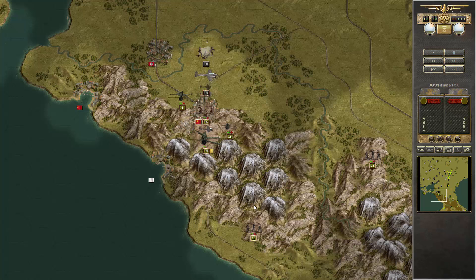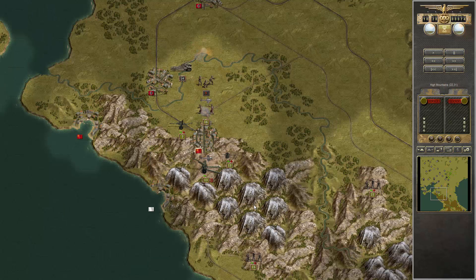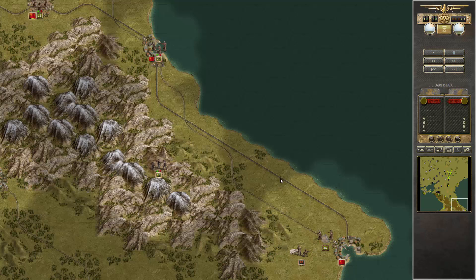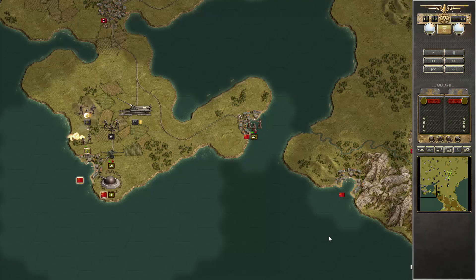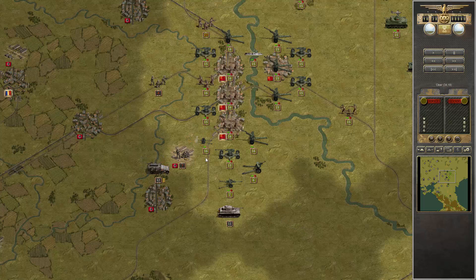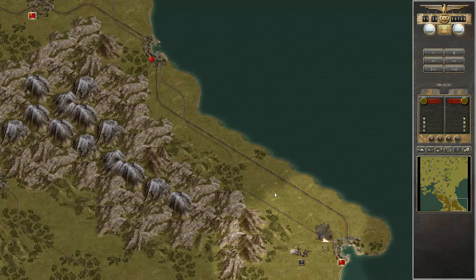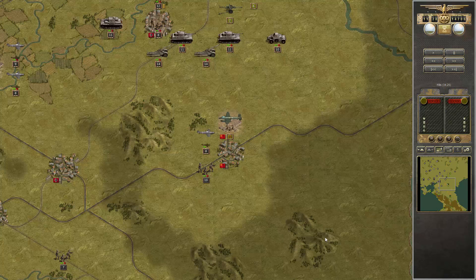Once they spot your units, they're in real big danger of dying. Baiting the enemy out of the city is always good. But our forces are not doing great. We couldn't bait the attack here — but now in the open, we can deal with them.